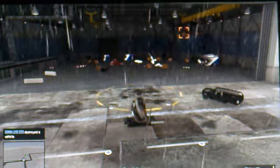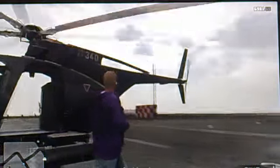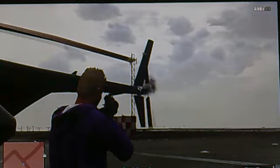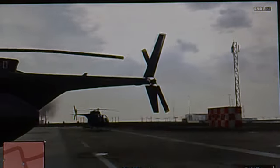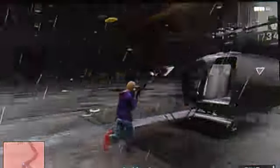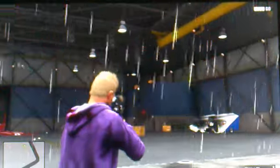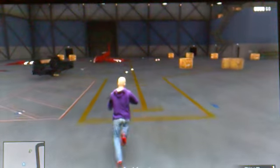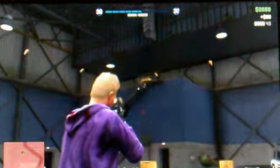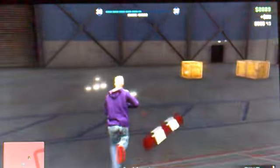Simply land the Buzzard and what you want to do is shoot its rear rotor blade out. The reason I say shoot its rear rotor blade out is because once you collect the package, that Buzzard will become active and will have an enemy inside trying to kill you. So it's always handy to disable it first.